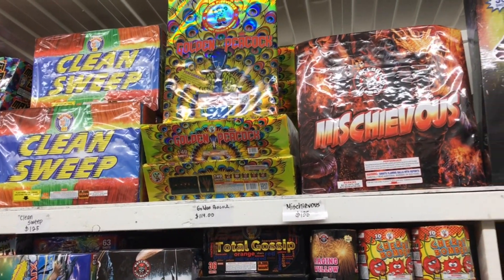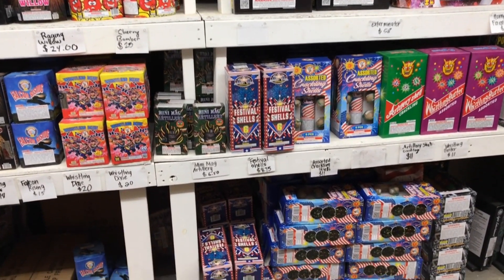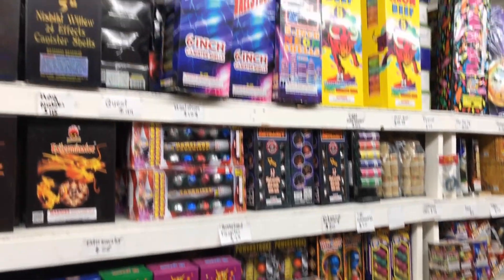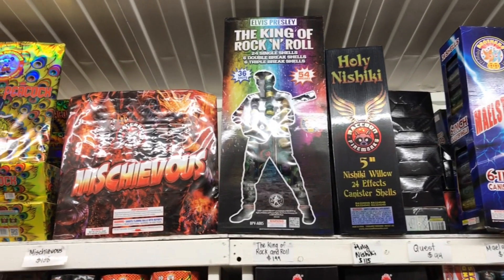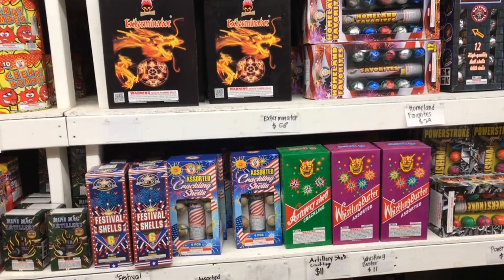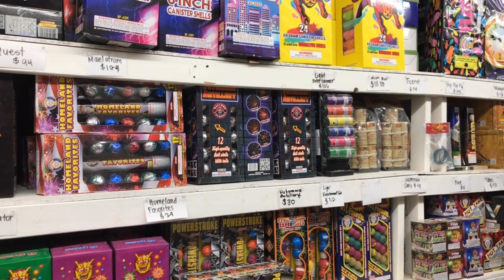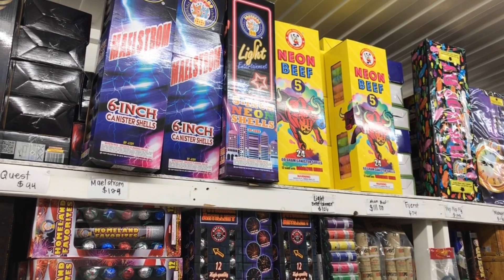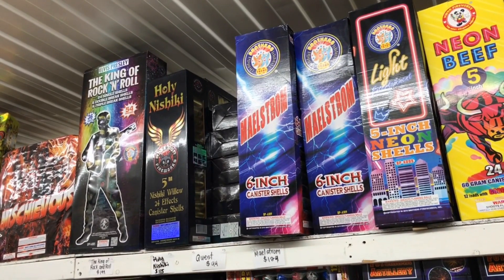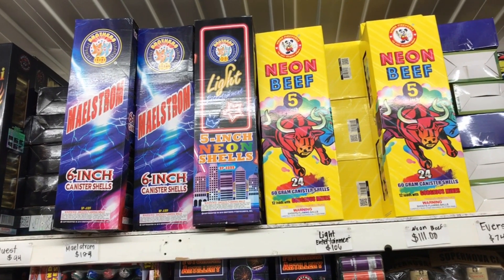We got more Raccoon items — looks like we got Mischievous from Raccoon, a zipper cake. We're now getting into the Ball Show Kits and Canister Show Kits as well. Looks like they are also carrying Holy Nishiki from Raccoon, and right below that, some Mega Banger Exterminator Canister Shows. There are all different varieties of Ball Show Kits — Single Breaks, Double Breaks, and Triple Breaks. For Canister Show Kits: King of Rock and Roll — the Elvis Presley Collection — Holy Nishiki from Raccoon, Maelstrom from Brothers in 6-inch cans, Light Entertainment in 5-inch cans, and Neon Beef in 5-inch cans from Wendell.